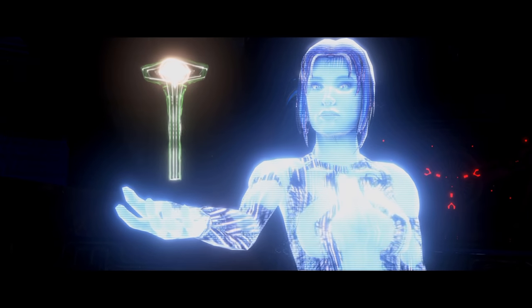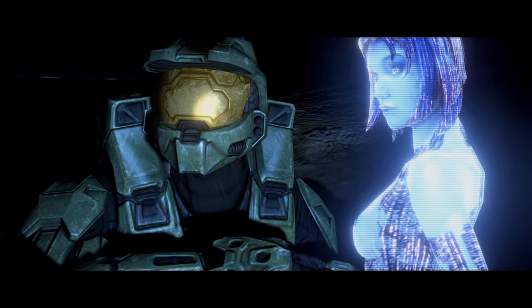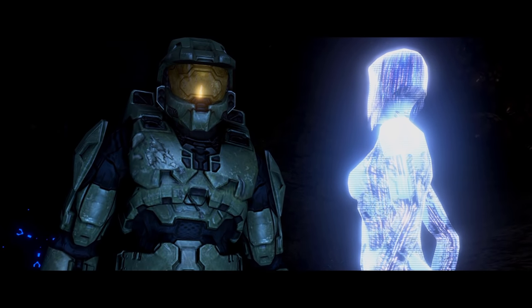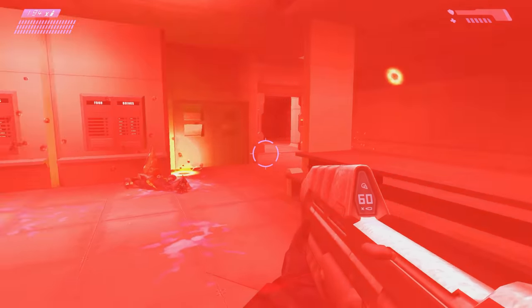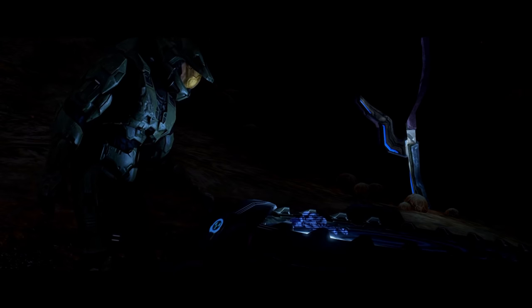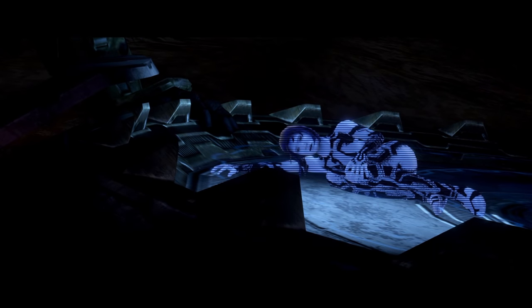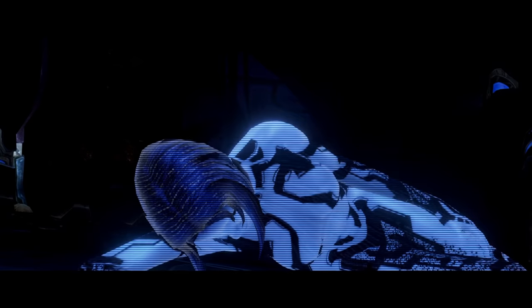The cutscene which follows features a really touching reunion between Cortana and Master Chief. As heartwarming as much of this scene is, it's the final line I really want to highlight. As Master Chief plugs Cortana back into his helmet, hopeful music swells and Cortana reminds the Chief that there are two of them in the suit. This is a direct callback to the same line spoken during the Pillar of Autumn, Halo Combat Evolved's first mission. Notice the difference in delivery between the two scenes — using just one short line, first spoken at the very beginning of the trilogy and again near its very end, Bungie has quickly and succinctly demonstrated exactly how Master Chief and Cortana's relationship has changed.